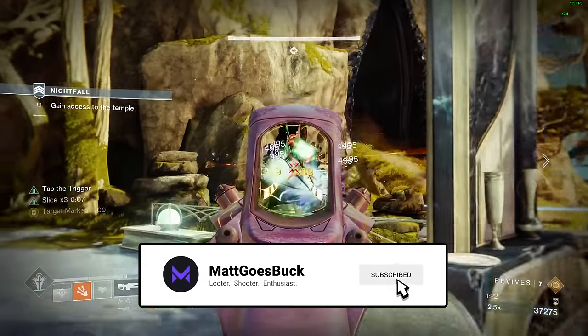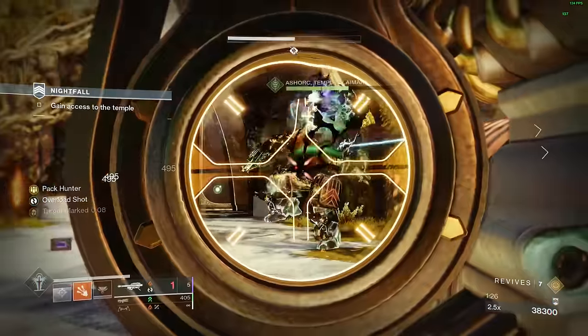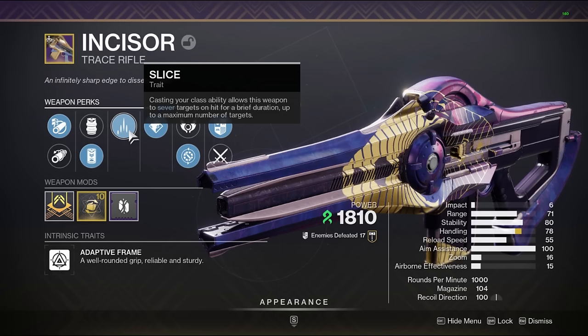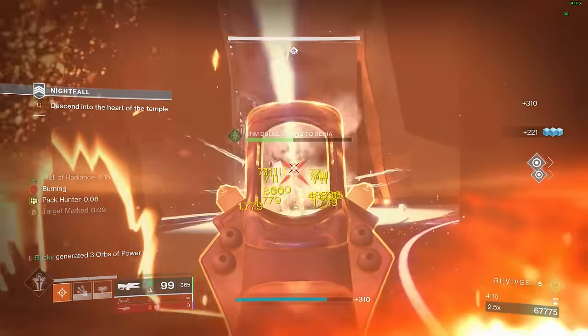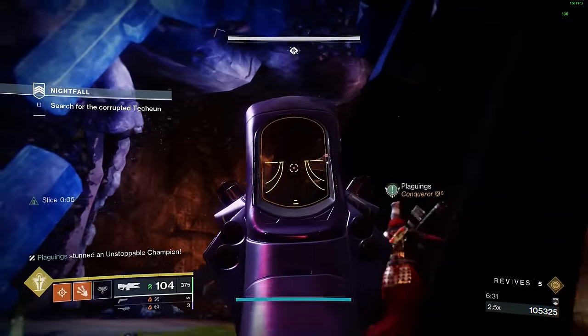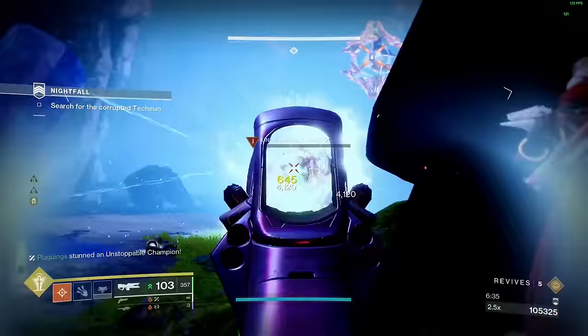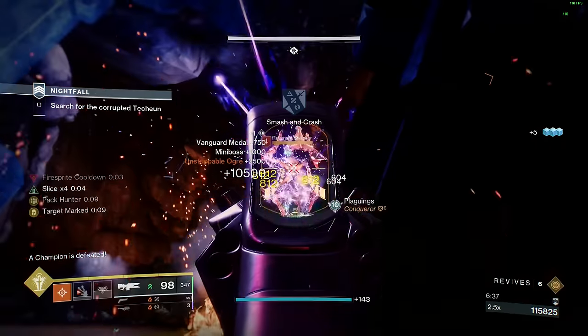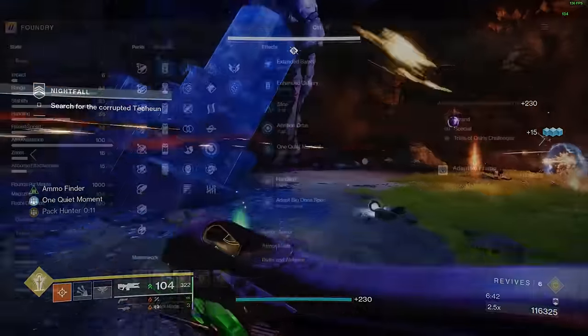Slice is a fairly new weapon perk and it is honestly top tier. After using your class ability, Slice applies Sever to any target hit within 8 seconds of activation and nerfs their outgoing damage by 40%. We will be using this perk on the Strand Trace Rifle from Trials called Incisor. What would I call the God Roll Incisor for this particular build? This particular build is going to utilize a very niche roll that you're most likely only going to use on a Cenotaph Warlock, but it is actually amazing for this pairing.